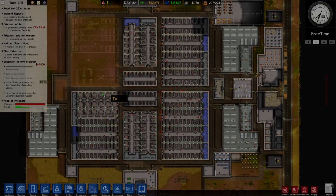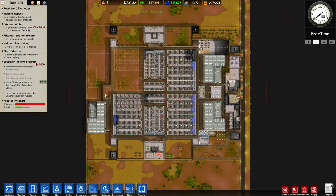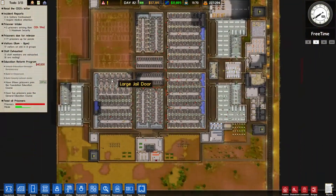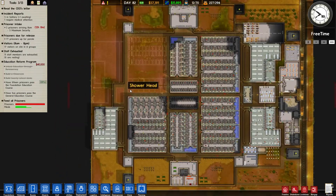Hello and welcome everyone to Prison Architect Alpha 33, episode 41, with your trusty warden Ironrifle. Welcome guys, welcome to our little prison. As always at the beginning of the video, please go and hit that big red subscribe button at the end of the video — this helps me greatly to know that I'm doing something right.